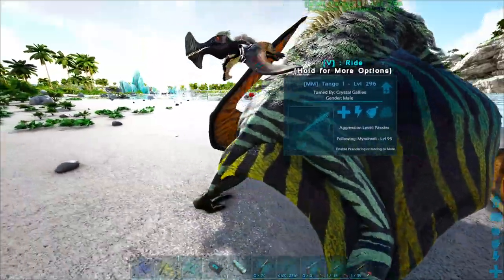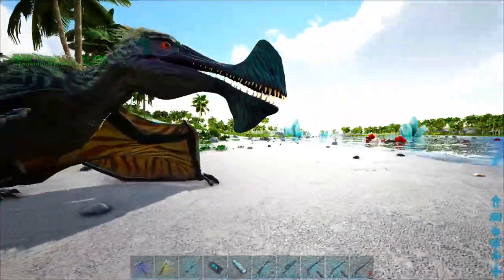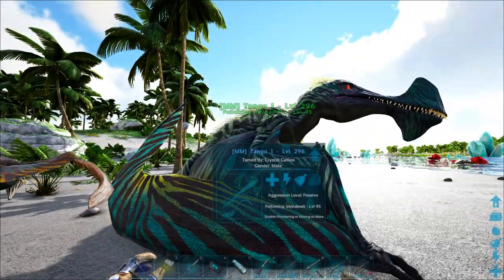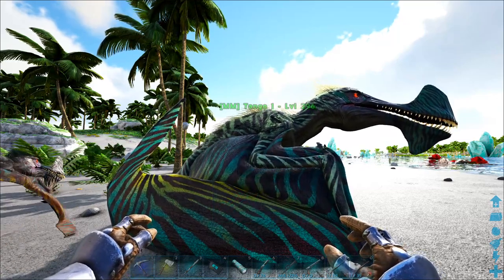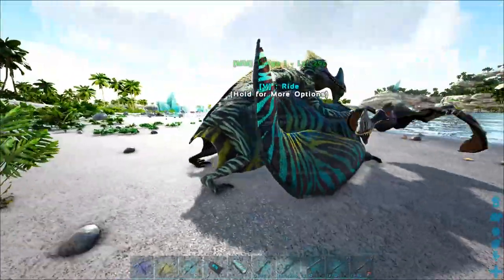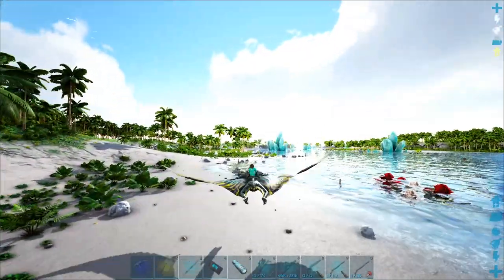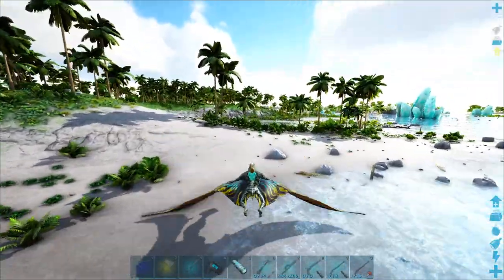These guys look pretty crazy — it's basically a reskinned Tapejara, it has the same sounds as the Tapejara. Let's go ahead and meet Tango One. Basically you have the option to actually ride this guy without a saddle — you just go up, press your key to ride, and ride it like any other flyer. Press spacebar to take off into the air.